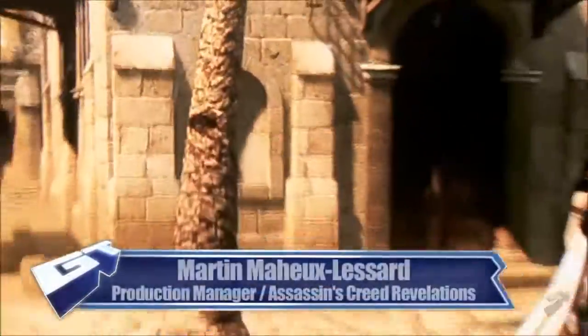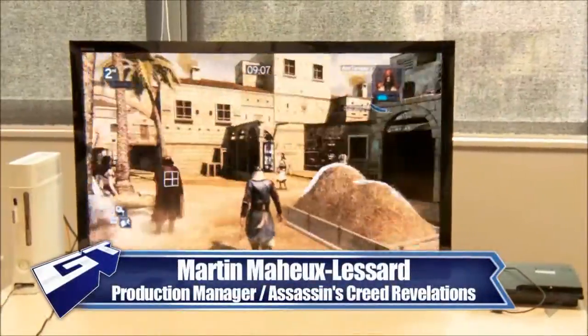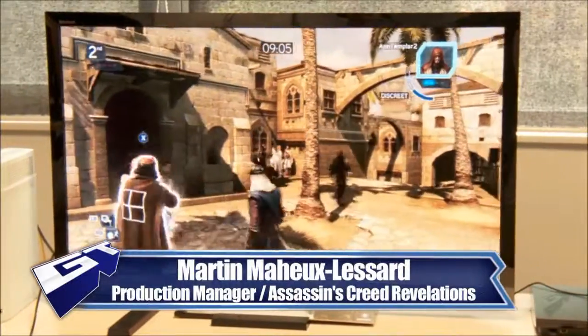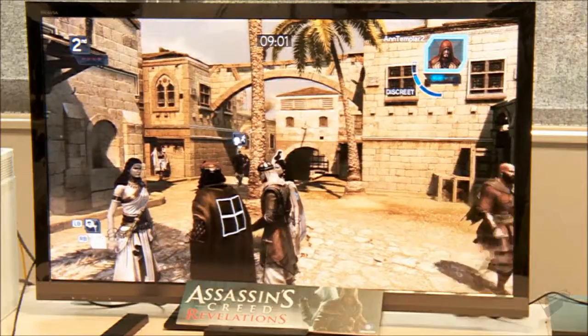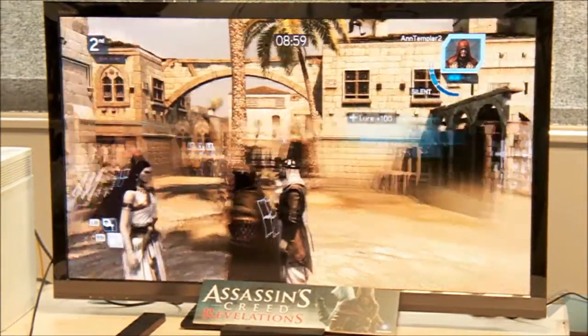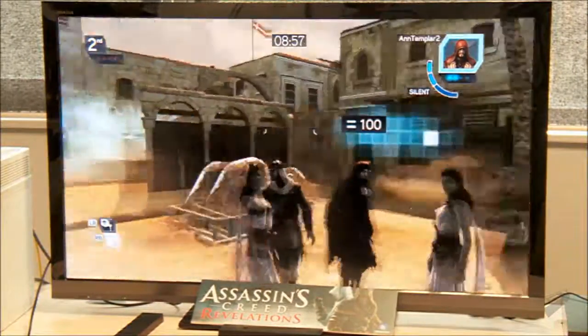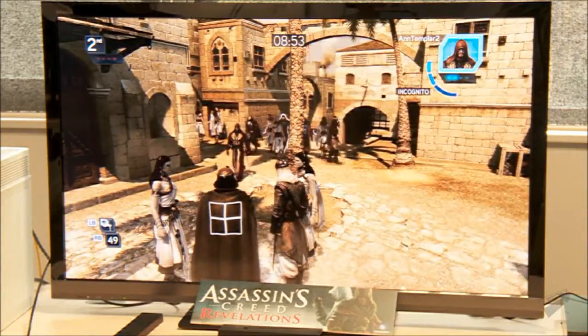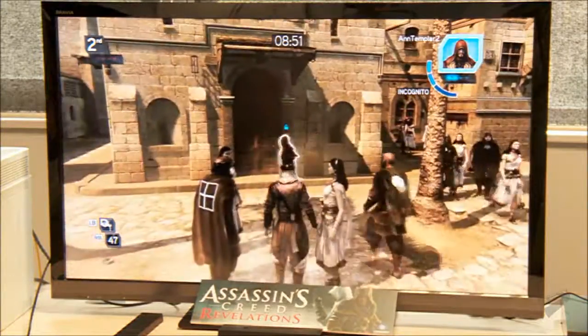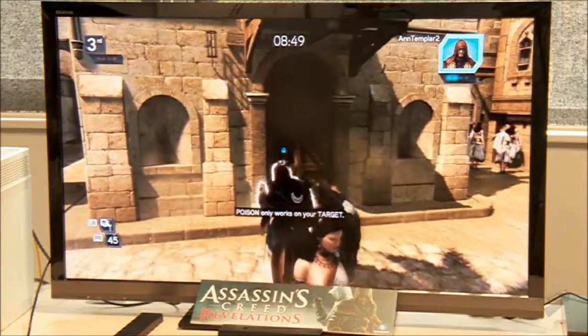Damien was just thrown into the second match of Deathmatch, which is a new mode we're showcasing in the Revelations multiplayer. The goal behind this mode is a prey and predator gameplay, so what Damien needs to do is find his target — shown in the upper right of the screen — and kill him.